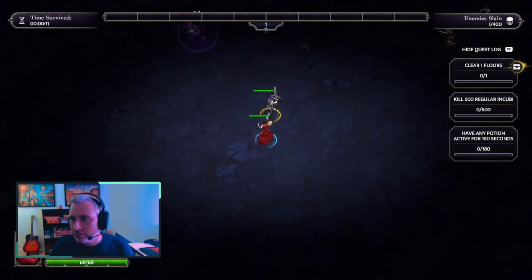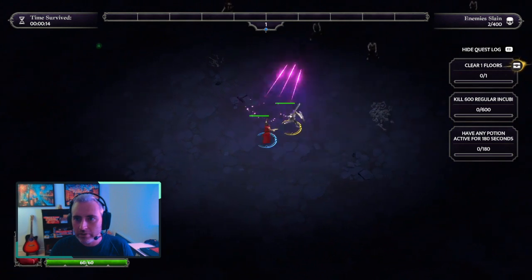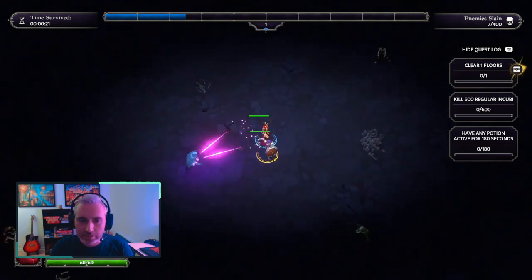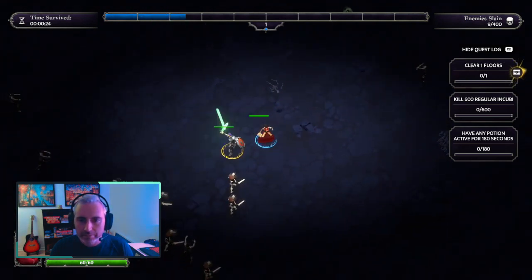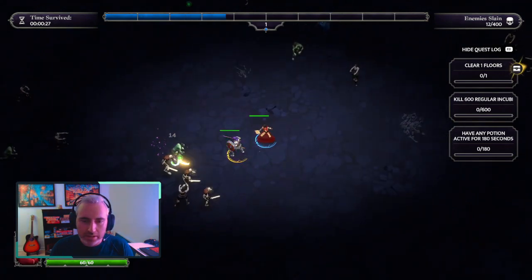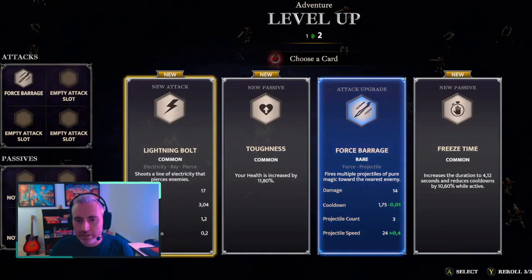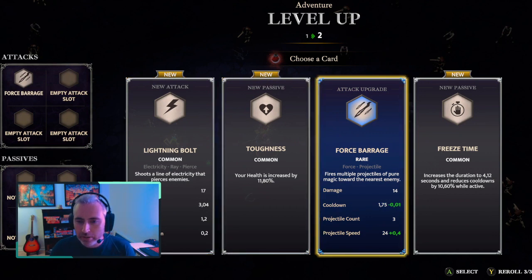I've got a few quests on the top right of the screen here, a few essence green orbs here which give experience and that will help me a lot. The fighter can be used to smash the enemy in front. The trick is to place it the best possible way to maximize the area of effect of the sword slash. I've got a few abilities for my level up here: lightning bolt, toughness, force barrage, freestyle — force barrage being the default spell for the wizard.